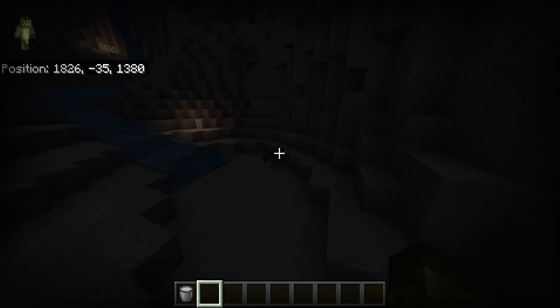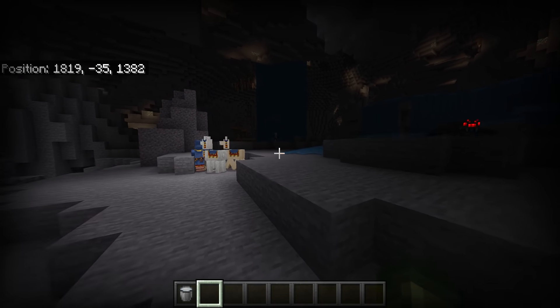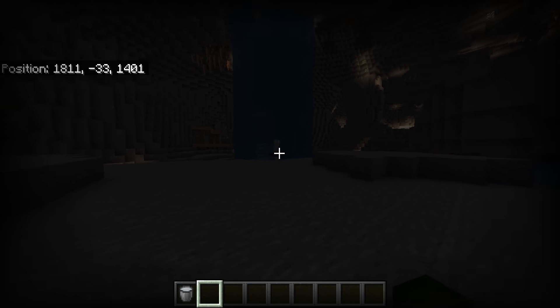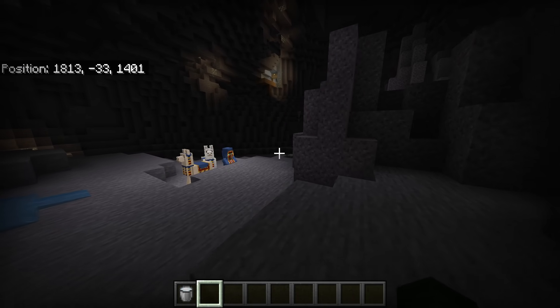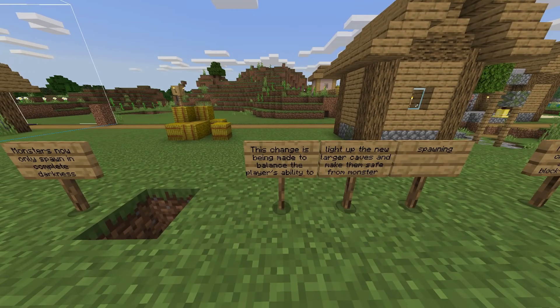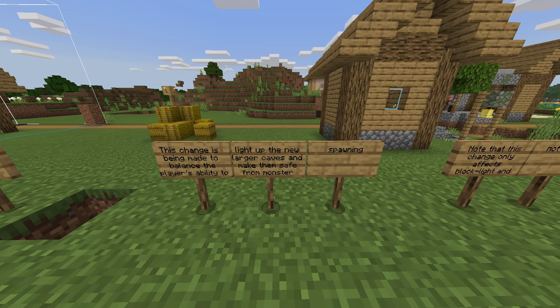Over here, other than the glow lichen, mobs are spawning. Basically this is to make it easier for the Minecraft player, not having to place down tons and tons of torches absolutely everywhere, considering that these caves are absolutely huge. Still a work in progress, but that's what the change means. It's to balance the player's ability to light up the new larger caves and make them safer from monsters.